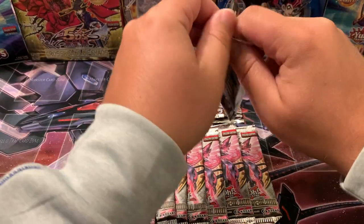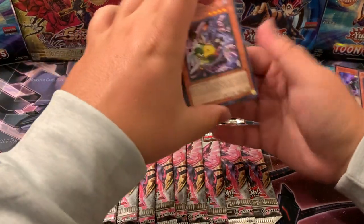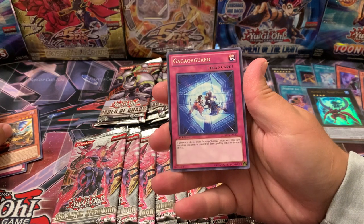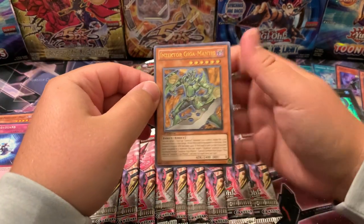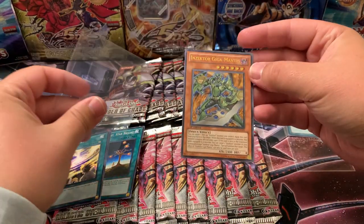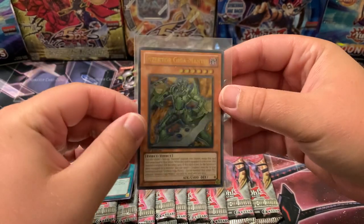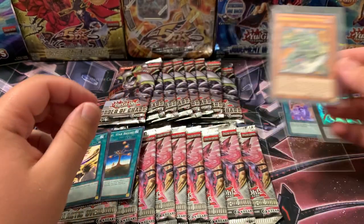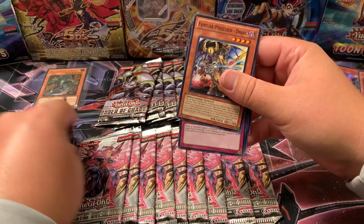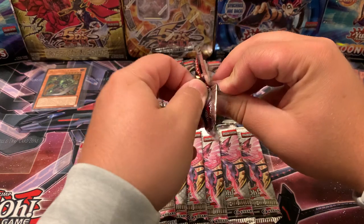Back to Order of Chaos — it's got an Ultra, let's see what we can do. Trance Archfiend, Flame Armor Ninja, Counter Force, Familiar Possessed, Gaga Guard — Insector Gigamantus, Ultimate Rare! There is our first big pull! Insector Gigamantus Ultimate Rare — that is our first big pull. We'll go ahead and set him up there. Order of Chaos starting very slow then coming out with the ultimate — that's what we needed.